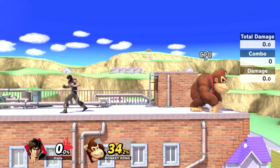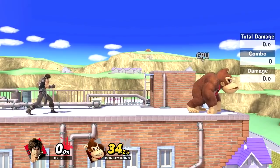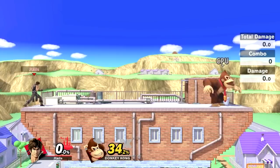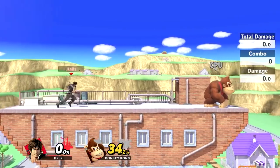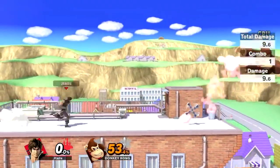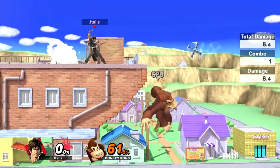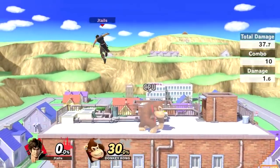Now, something important about projectile characters and zoners: every time you throw a projectile and your opponent blocks it, they approach a little bit more. If this keeps happening and they keep shielding, you have to challenge that — instead of throwing another projectile, dash up and grab, because they're going to be shielding. You're conditioning them to shield a lot, and then when they finally try to shield the fourth projectile, you don't throw it — you just run up and grab. Then throw them off and start setting up your holy water and ledge kill setups.